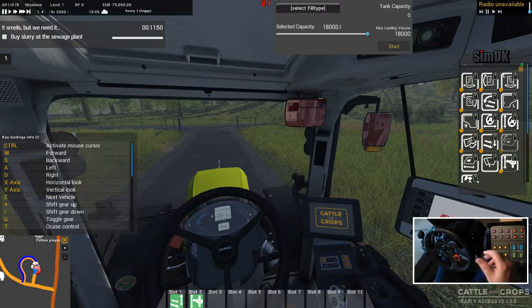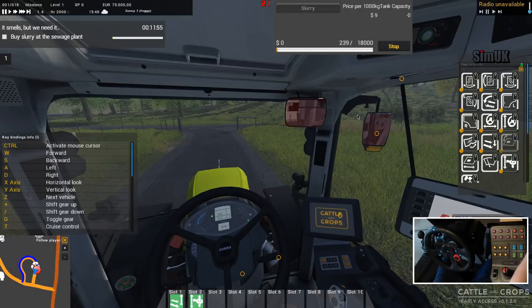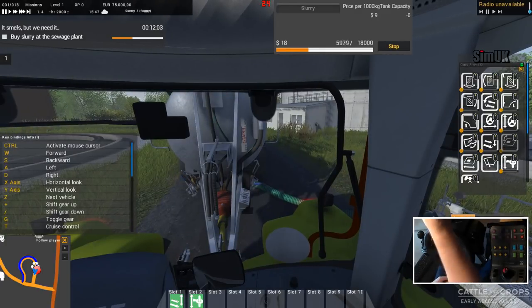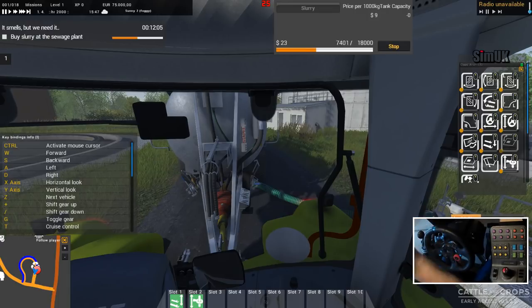Now I need to select fill type: slurry and start. And as much as I might be bitching and moaning, I am enjoying the experience a huge amount. That green pipe — I think you can attach that manually. I'm pretty sure I saw somebody do that a couple of weeks ago.